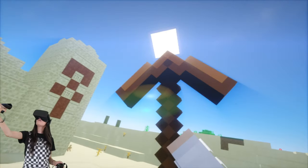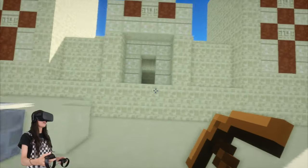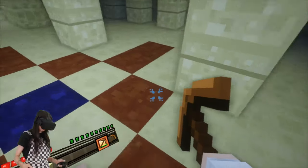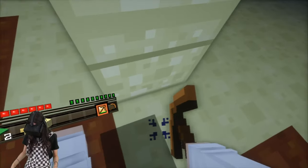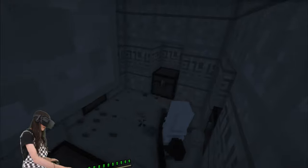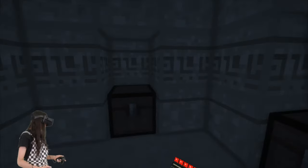Look at my pickaxe — it's so cool. Now let's go inside the temple. Let's go over here and dig down. Let's break that pressure plate. And now we have loot.